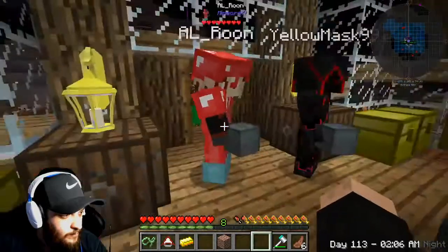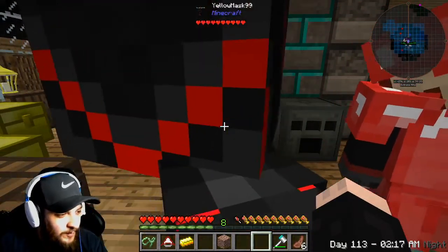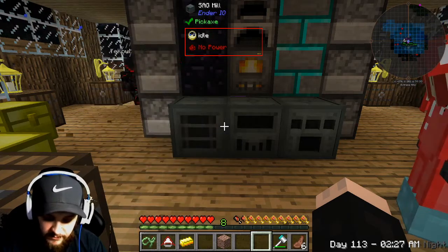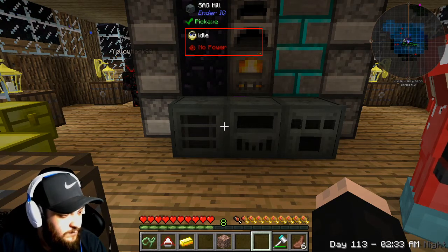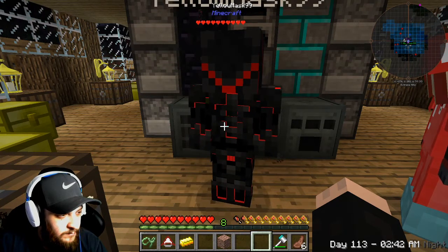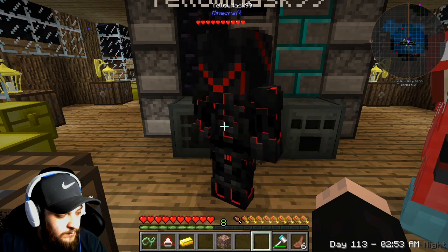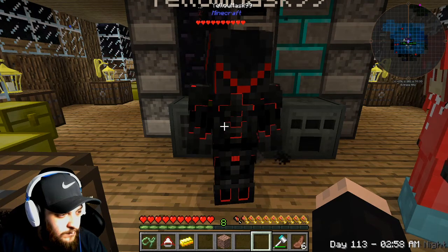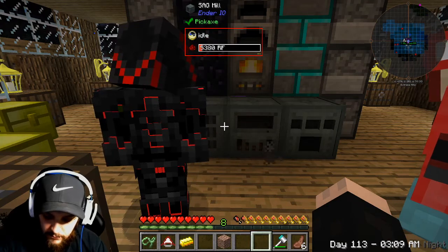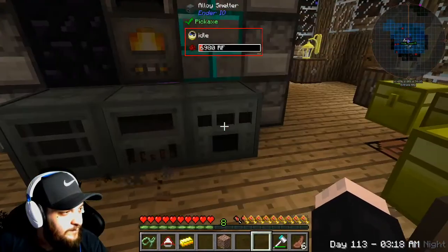We can put the sterling generator there to cover up the hole, and put the alloy smelter here. That thing looks menacing — all of them together do. We need to give this coal — let's give it 27 coal. This sterling generator is better than the coal generator we have; it gives off a lot more power, can hold a lot more — right now it's at 40,000 RF. It's also got import/export for power, it's just a lot better overall. Things are happening — it's filling up.